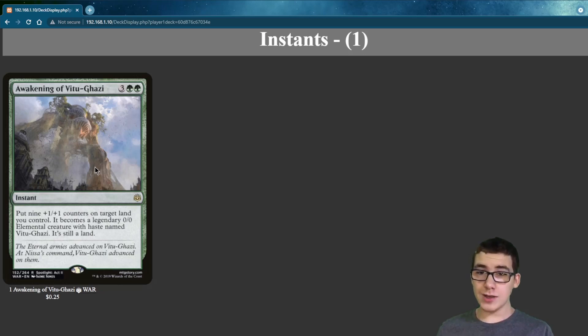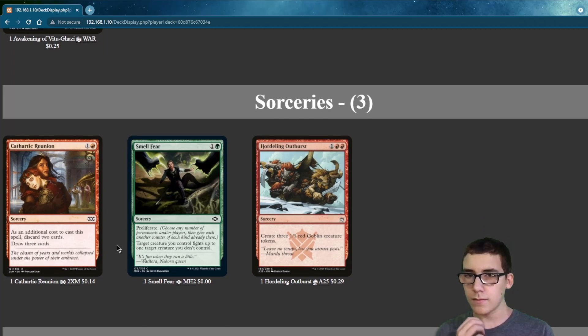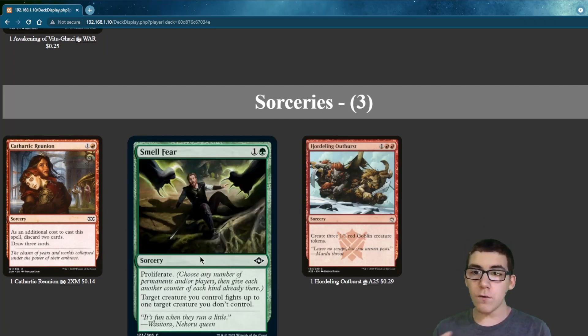Awakening of Vitu-Ghazi — you put 9 counters on target land you control. It doesn't get Grumgully's enter-the-battlefield trigger, but it becomes a 9-9. With Smell Fear, you proliferate first, and then one of your creatures fights a creature you don't control.